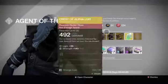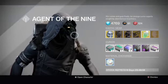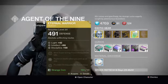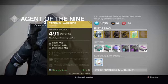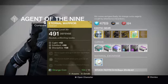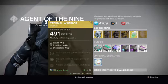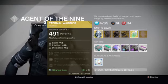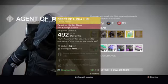He has brought 2 House of Wolves exotics with him this week. Starting off we have the Eternal Warrior with a pretty decent stat roll — 69 intellect, 58 discipline. Now I personally am not a fan of this helmet after using it for a while. It is not a bad helmet, it is just not for me. So with that stat roll, if you want this helmet or if you are a collector of these exotics, definitely go for it.